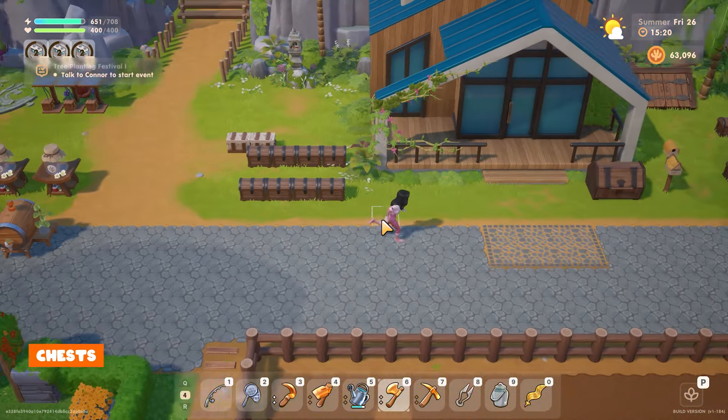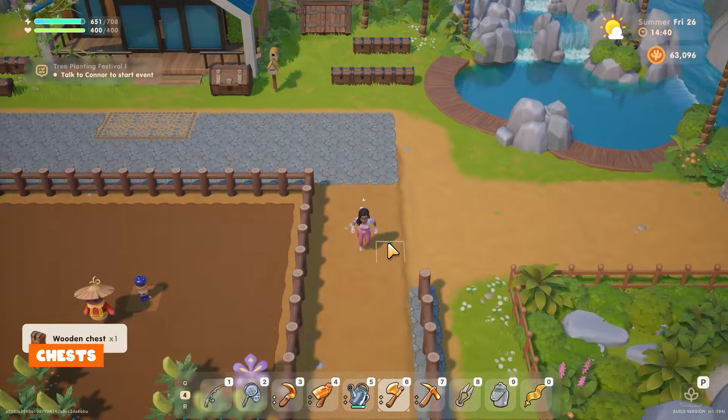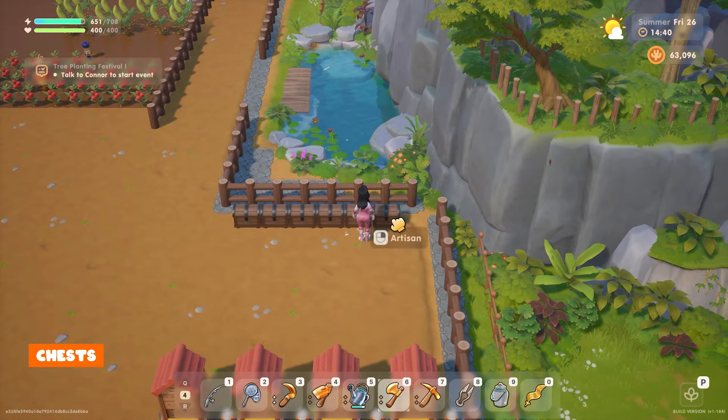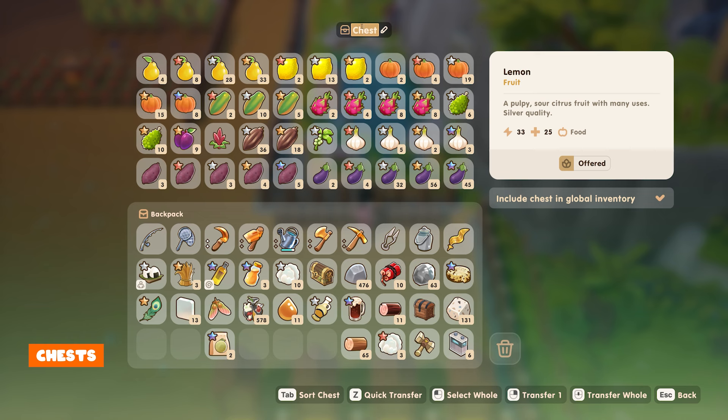Not all of them need to be next to your house — another area I've found to be great is the area to the middle right of the farm. If you didn't know, you can rename your chest so it's easier to remember what's stored inside. All you have to do is open the chest and at the top you'll see an option to rename it.